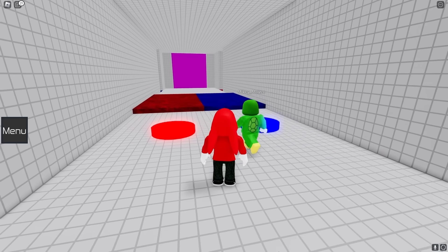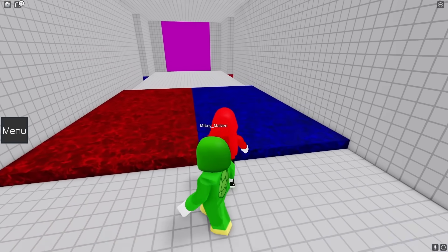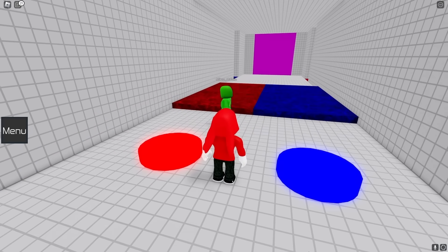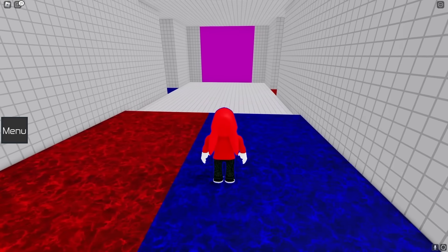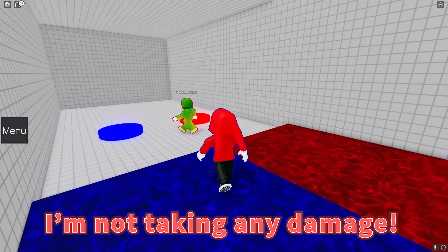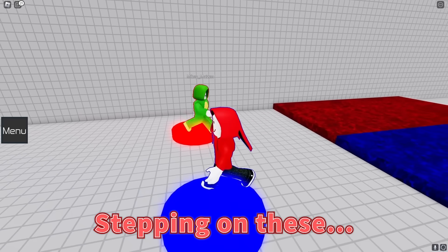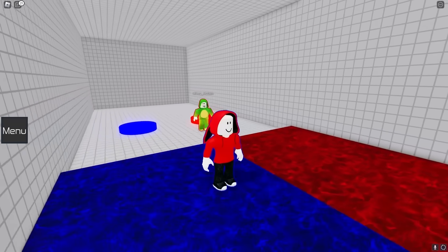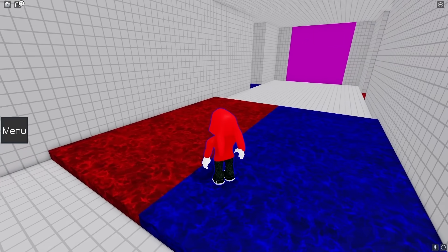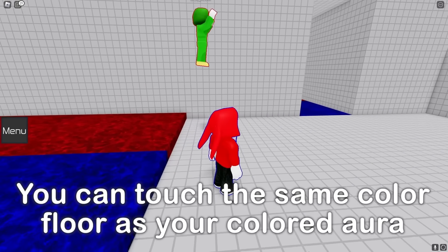Hmm... What's in this next room? The floor is different! We can't touch the floor! There are round platforms here! Maybe we can jump across? I'm not taking any damage! I think I figured it out! Stepping on these gives me a blue aura! Then I can safely step on the blue floor with it! Since you stepped on the red, maybe you can cross the red floor now? I'll try! It worked! Awesome! We did it!